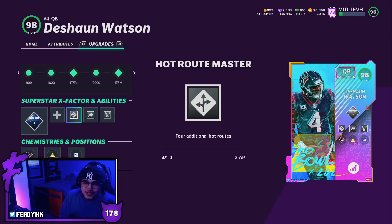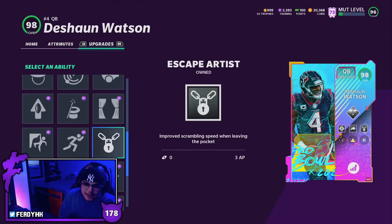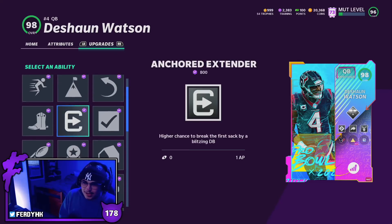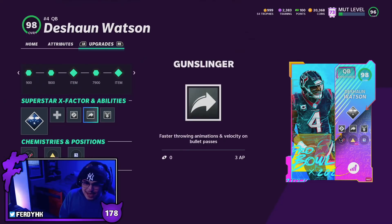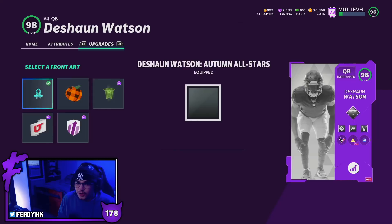I know this is probably a little unrealistic to run all these abilities — most of you guys will probably only run gunslinger and hot route on him, which is only 6 AP, actually pretty good. But yeah, you can actually run playmaker, escape artist, and gunslinger all three at the same time, which is absolutely insane. I feel like hot route, escape artist, and gunslinger is definitely the move on this card.